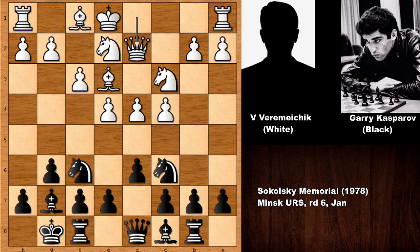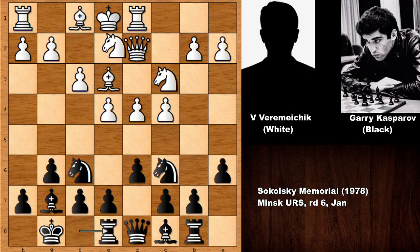We have d6, f3, and Kasparov castled. Then bishop to e3, knight to c6, knight from g to e2, rook to b8, queen to d2, rook over, rook over, knight back, and pushing the pawn.